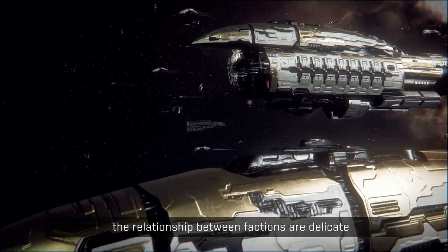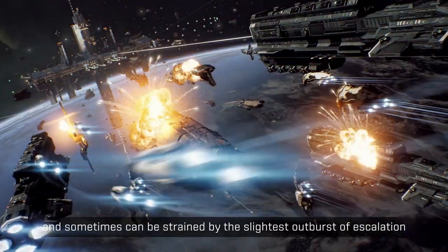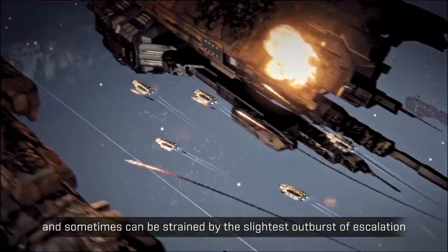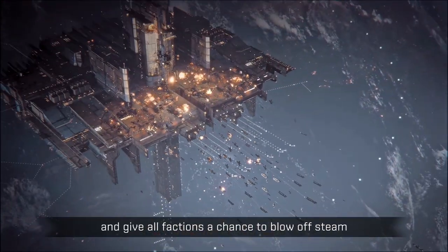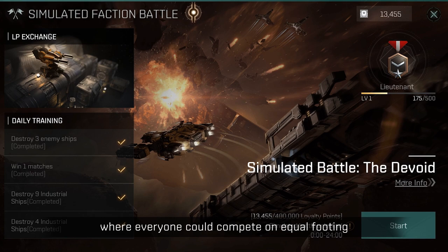In EVE Echoes, the relationship between factions are delicate and sometimes can be strained by the slightest outburst of escalation. In order to keep the balance and give all factions a chance to blow off steam, Concord suggested organizing a kind of competition where everyone could compete on equal footing.